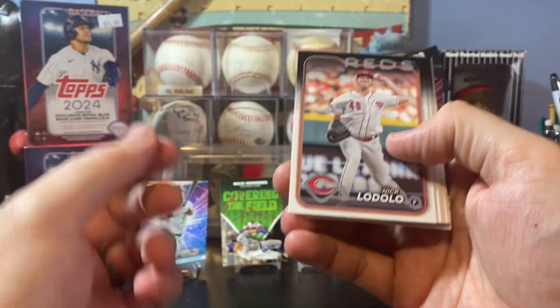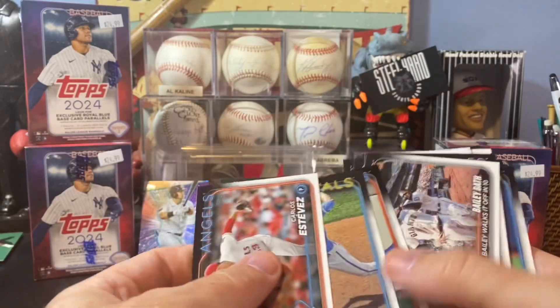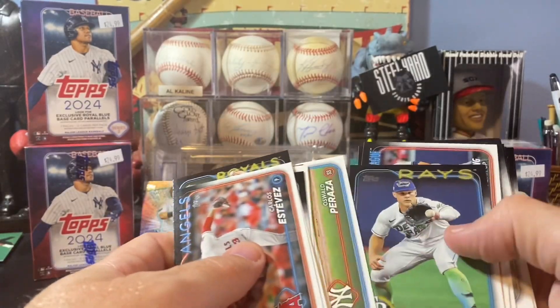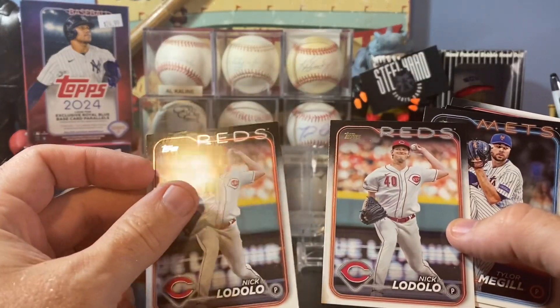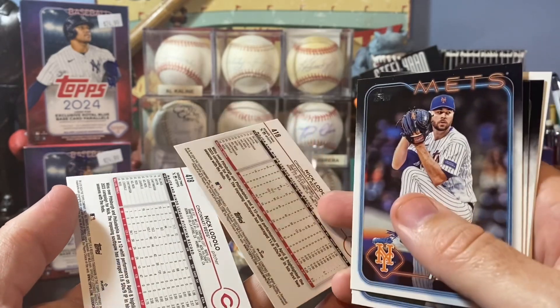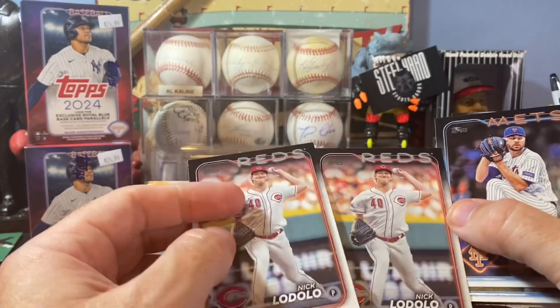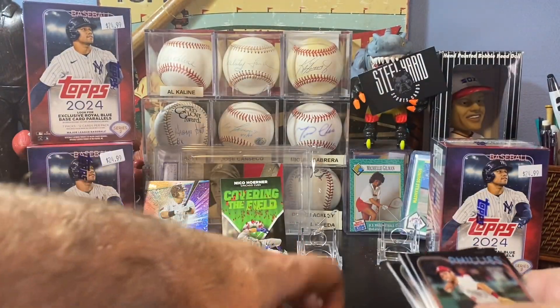Nick Lodolo — pretty sure we already pulled the Lodolo card. How bad is collation when you pull the same base card in a blaster? And that's not even like a Rainbow Foil or anything. That's not cool.